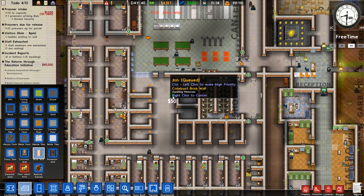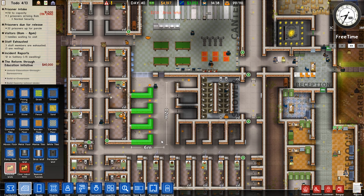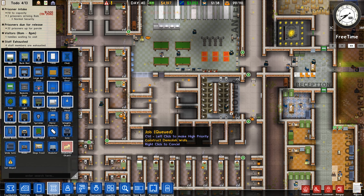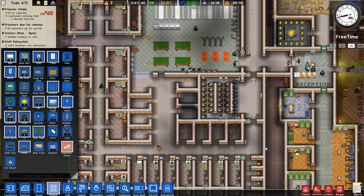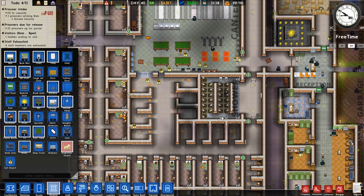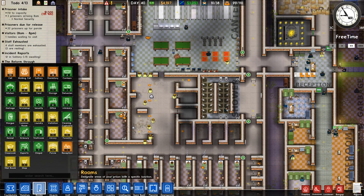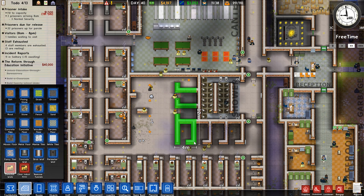Let's build some walls here and demolish some of these walls that don't need to be here anymore. We have some objects that need to be removed as well, in the form of some of these prison doors here. It looks like this guy is just taking a bit of a dump before he goes back to his cell for sleepy time. You've got to respect a guy who has the balls to do that — it's really something else.